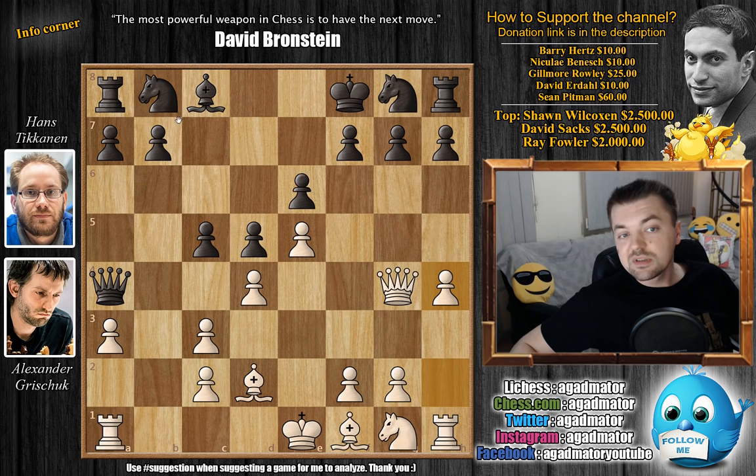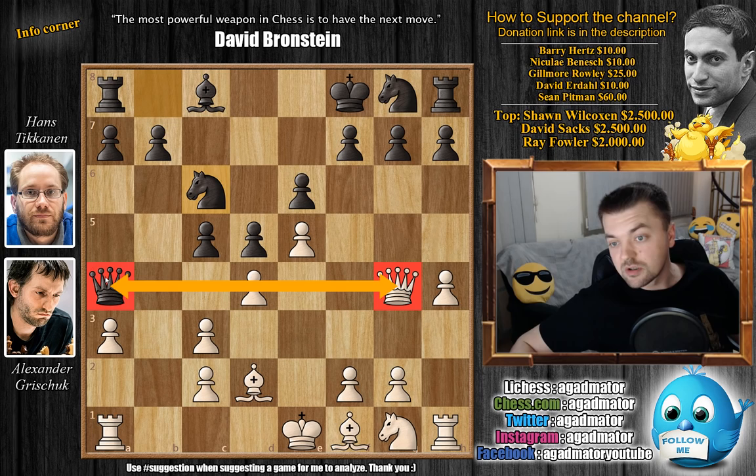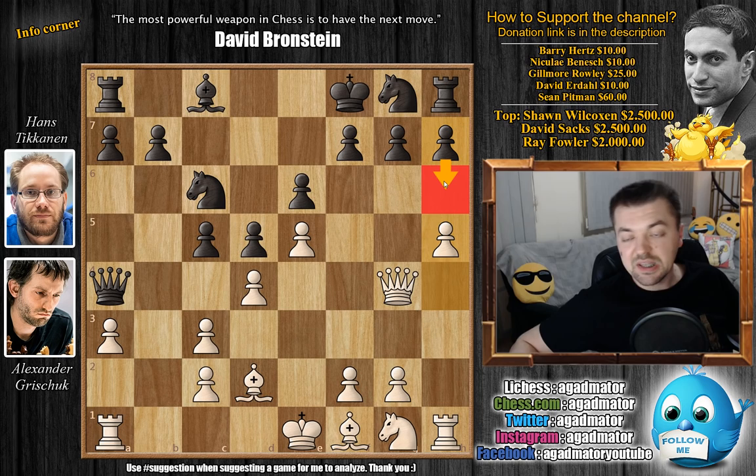Here we have Knight to c6 — a very nice move. There is the threat of Knight captures on e5. The pawn will not be able to capture as there is this x-raying tension between the two queens. But Grishuk doesn't mind. He plays h5, he's very well prepared. Although Black can play Knight captures on e5 here, I believe Grandmaster Boris Sovchenko won a very nice game in this line. But here Black doesn't go for it. h6 is a possible move, not allowing White to expand any further on the King side.